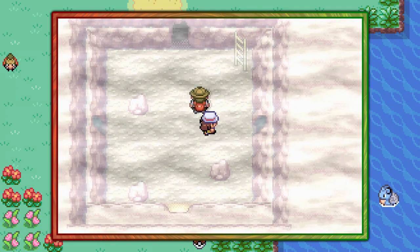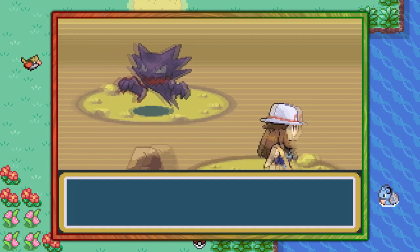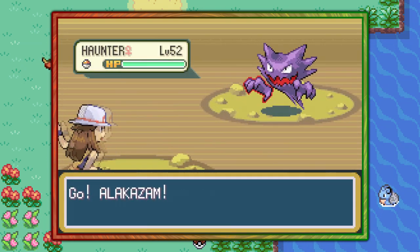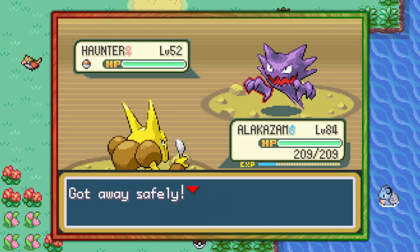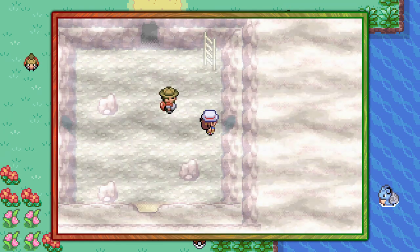This is the easiest method of finding a Haunter, however it's not the earliest — by far it's not the earliest — but anyways, that is how you find the Gas Pokemon Haunter in Pokemon FireRed and LeafGreen.